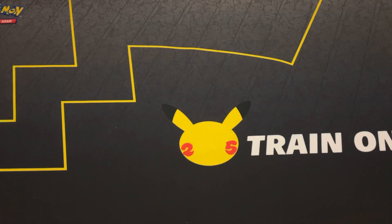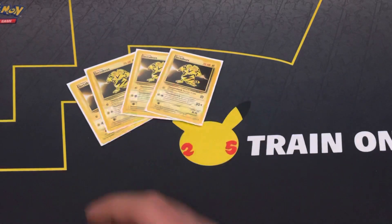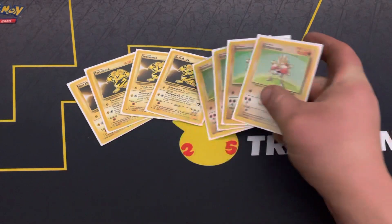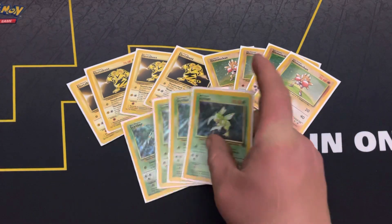It features three big basic Pokemon with high HP and good attacks. Since they're basic Pokemon and not evolution Pokemon, here we go: four Electabuzz, four Hitmonchan, and four Scyther.